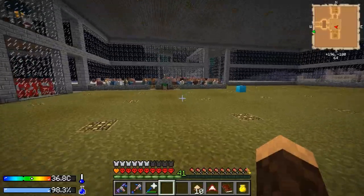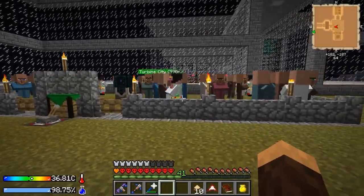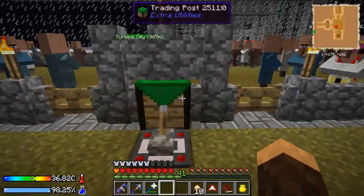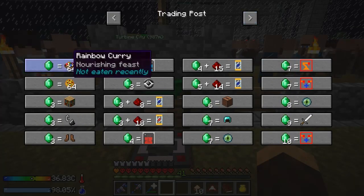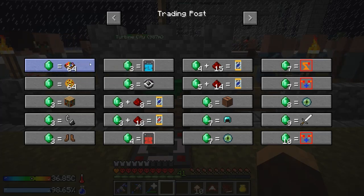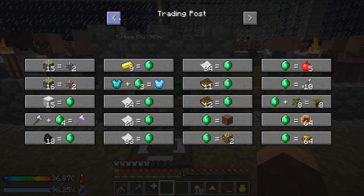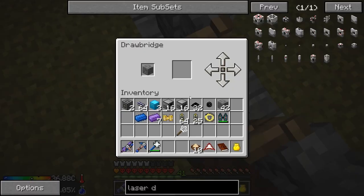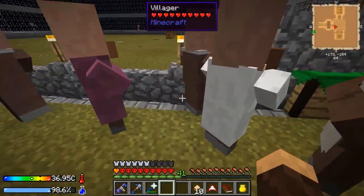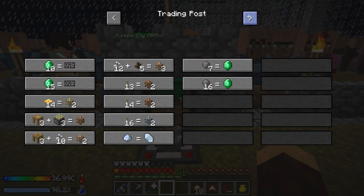So what I wanna do is, I rebuilt our villager thing here, right? It's just nestled in the wall here, but this is where we're gonna be summoning villagers and stuff. Some people were asking where I got rainbow curry — I got all my meals from here. As you can see, one emerald for 64 rainbow curry. Villagers in this mod pack are really OP. Let's see what kind of stuff this guy has. Looks like we don't have very good stuff.